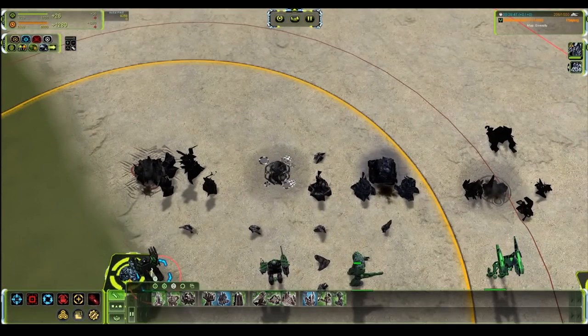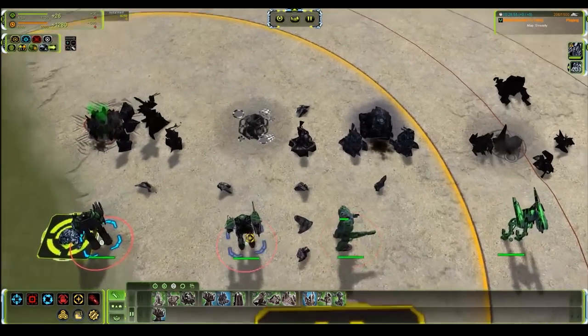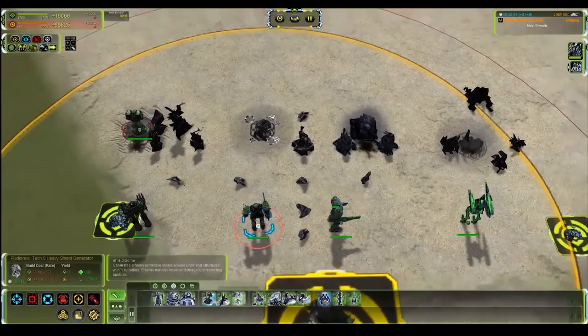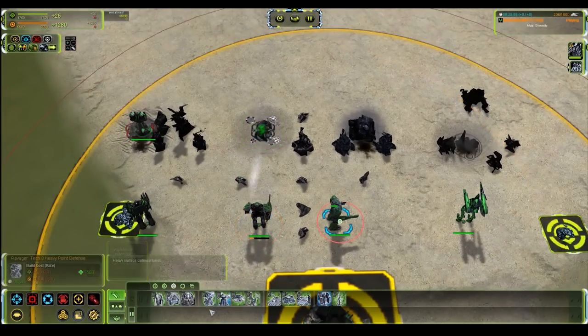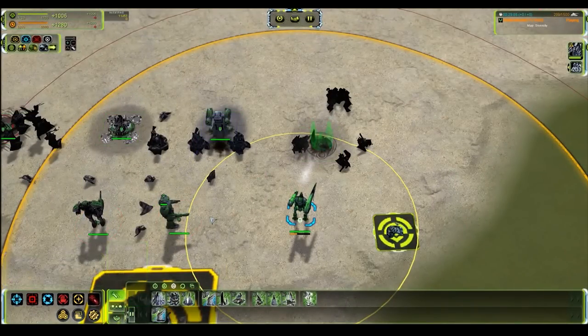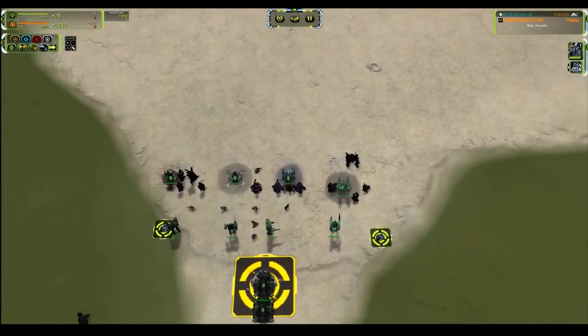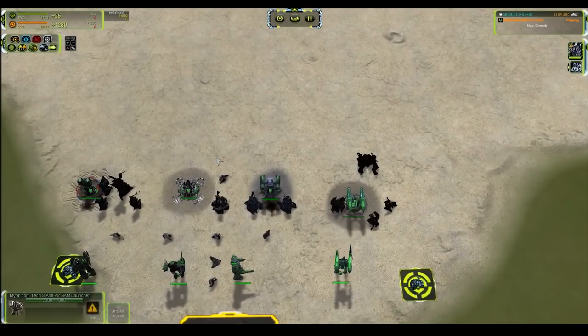Moving on to T3. There are very few options but they need to be talked about. We have the SAMs. These are tracking missiles — they will follow their targets until dead or the projectile expires. You cannot dodge SAMs very easily at all, unless you're a T3 air scout flying over one of the lower turn-radius ones.